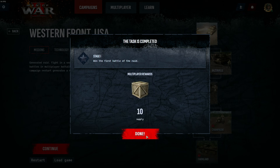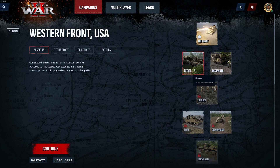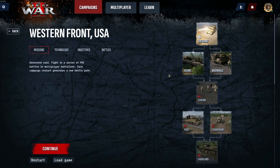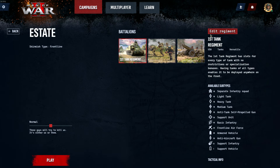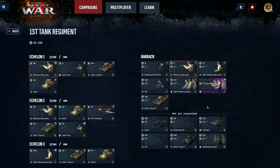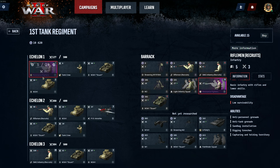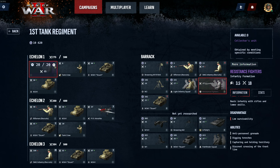After the mission, we get rewards and experience, and it looks like we've gained access to resistance fighters as well. We can then choose to go to Estate or Baserville for the next mission. To update our regiment, we edit it just like before — swap some units in. The resistance fighters we unlocked by completing an objective can replace the recruits, and we can buy more of them to fill out the regiment.